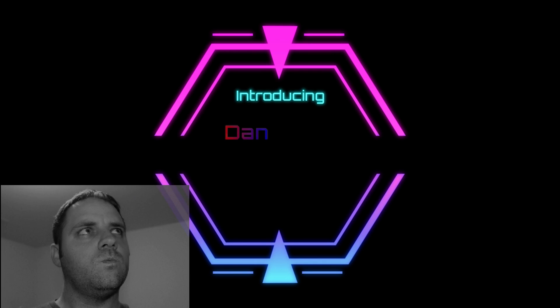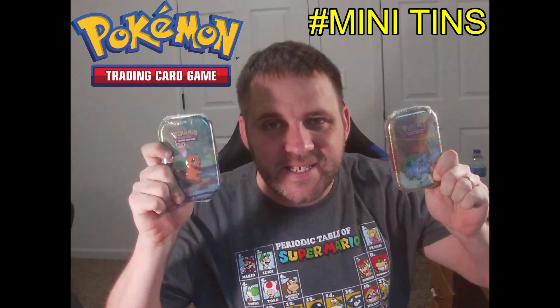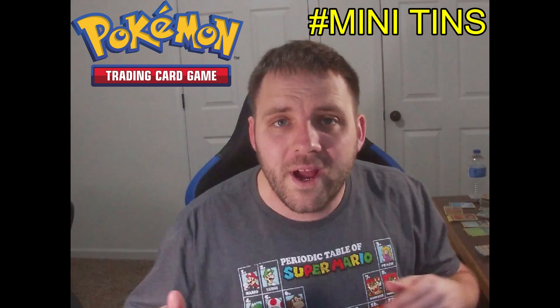Let's do it again, join the Squirtle squad! Welcome back squad to another episode of Dan and Rob. Today we are gonna do the mini tins. We have a Bulbasaur Oddish with a magnet on tin, the Charmander Farfetch'd, the Pikachu Magnemite and Chansey, the Chansey Eevee, and the Squirtle Magikarp. We are gonna be doing all five of those in today's video.